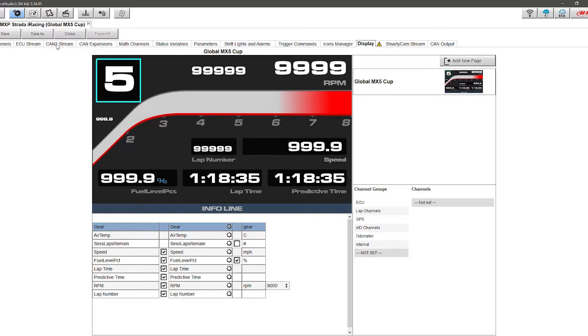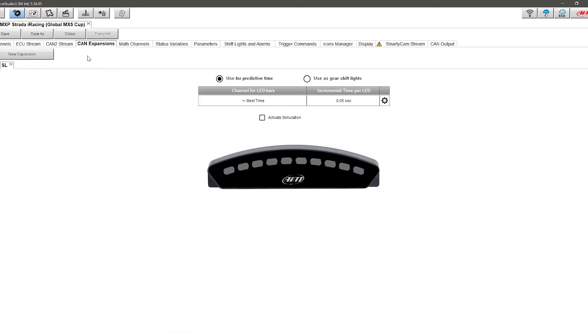One last thing before the in-car footage: I've added a shift light module to my configuration and repurposed it as a predictive lap timer. It shows plus or minus the best lap time the system has recorded, in increments of 0.05 seconds. Every time an LED illuminates green, I'm 0.05 seconds faster; every time one illuminates red, I'm 0.05 seconds slower. This will ebb and flow throughout the lap.